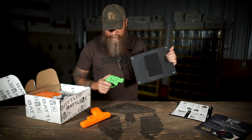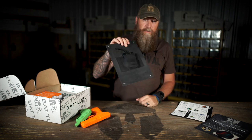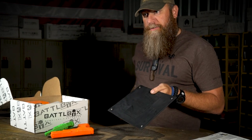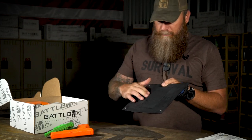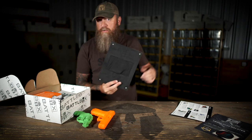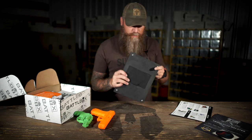You can also conceal other things with this — shove a wallet in there. If you want to hide your wallet and some cash underneath your desk, you can do that. Cell phone, if you need to take it from the kids. Flashlights, a couple knives, whatever. Obviously it's designed for handguns, but you use it for whatever you want. That is the first item in the basic box, the BattleTak Concealment Holster.